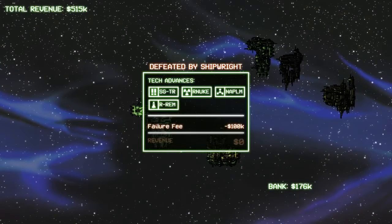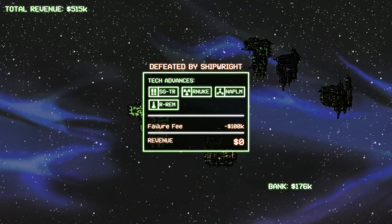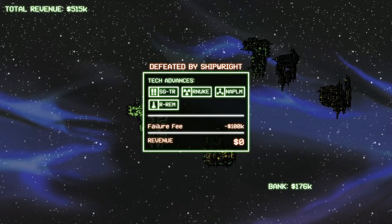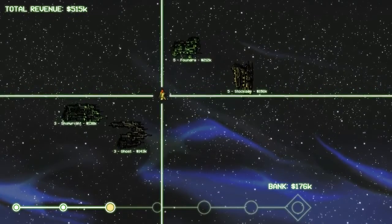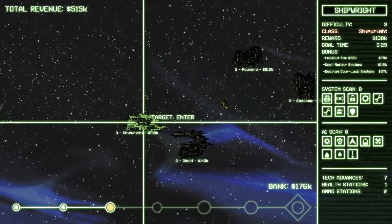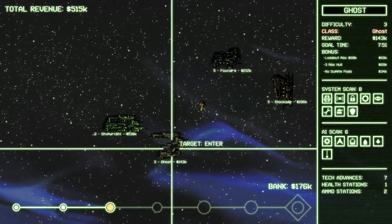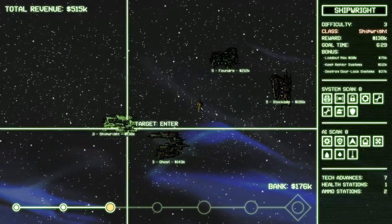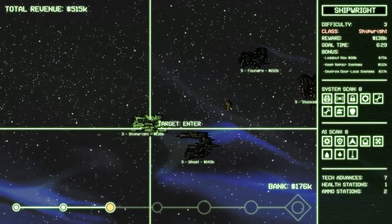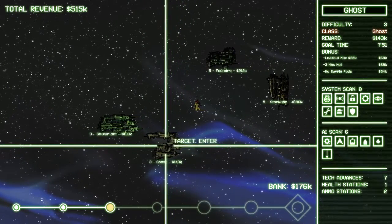We suffered the failure fee and of course we didn't recoup anything. We did get a shotgun, trench gun, remote nukes — didn't I already have that? Napalm and remote rockets. These are decent weapons; almost all the shotguns are nice. Now we gotta look where we can go. Max loadout 60k — I guess we don't have that much money right now. I would love max loadout 100k. Three max hull, loadout max 60k: those two either synergize really well or spell certain doom, because you're either going to do great or flop miserably. Keep repair systems — well, there are two of those. Destroy door lock. When you have to keep repair, destroying objectives sucks. Let's do this.